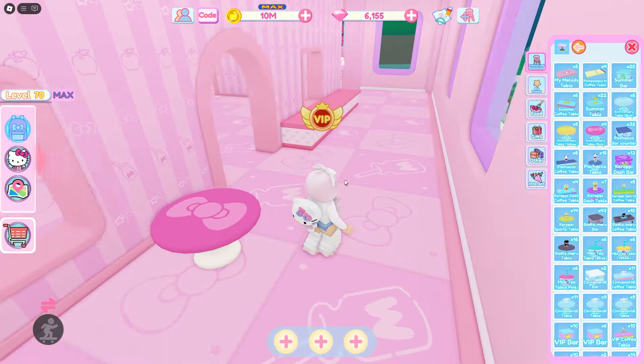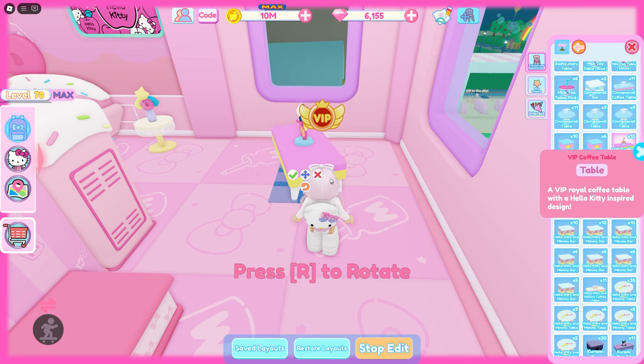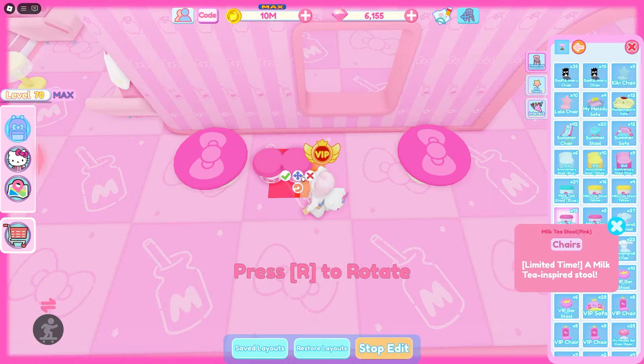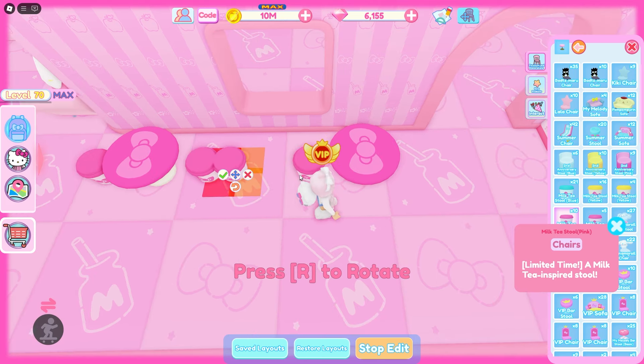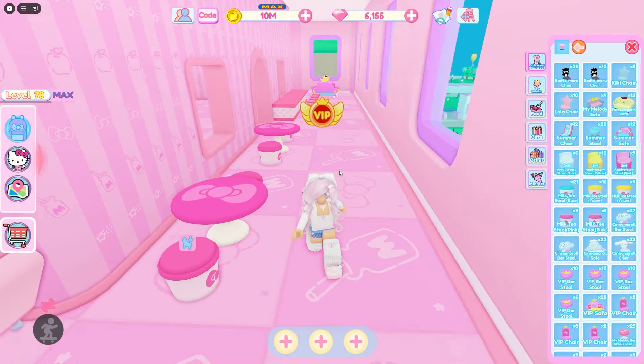Now we have some extra tables down. I wouldn't mind putting down a big table so maybe something over here — I think we should do the VIP table. It'll look really cool, and for the chairs I'm going to use the boba stools. They're super cute. There we go, we got some extra seating — finally there's some seating on this floor!